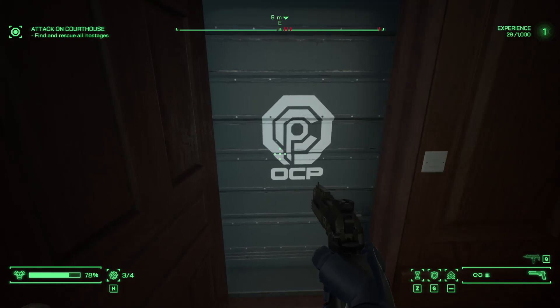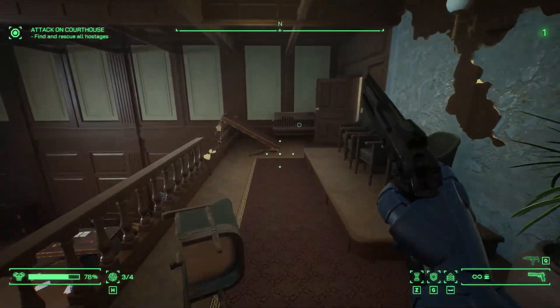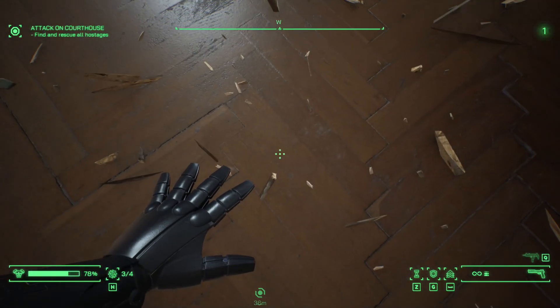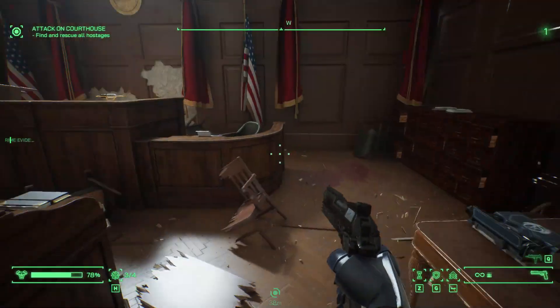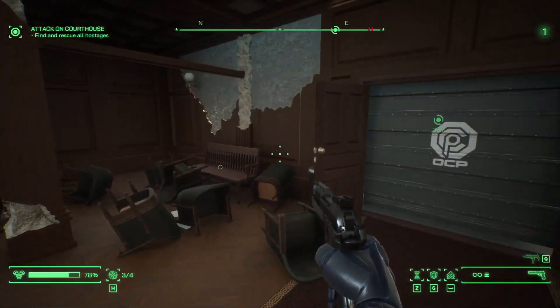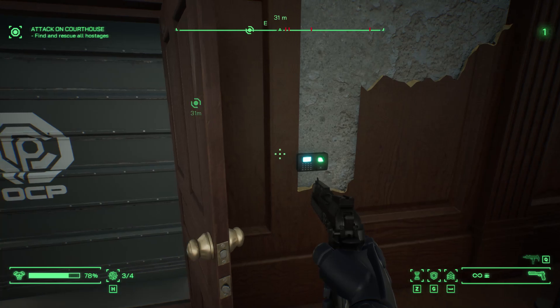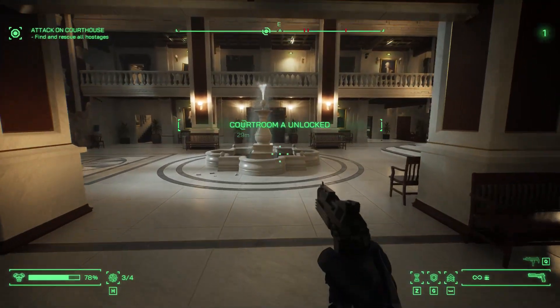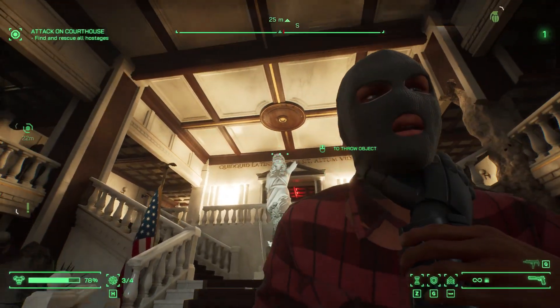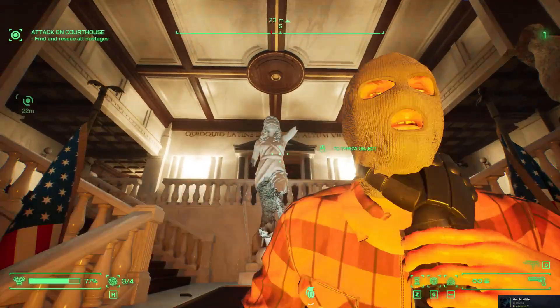Moving on to your primary weapon, the Auto 9 pistol, which you can upgrade and modify to your heart's content. It has three different fire modes. The first one you get — and probably the one you'll mostly use — is burst, which you get automatically. You can then upgrade to get full auto or single shot.